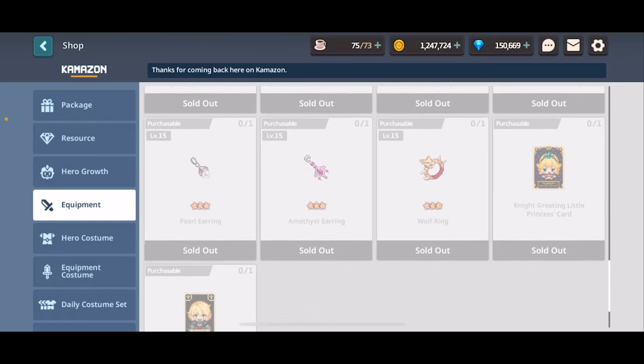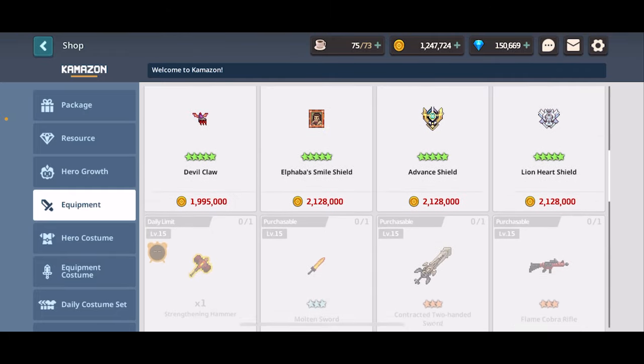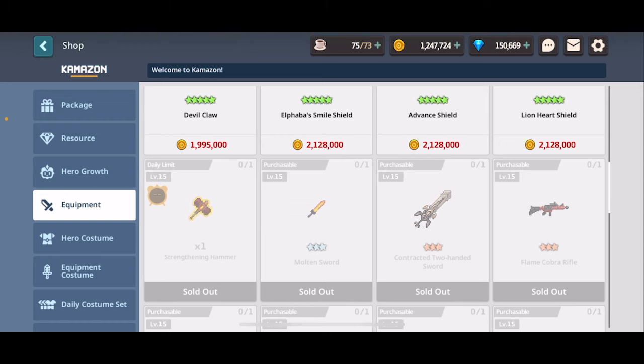The knight greeting little princess card and the knight accompanying princess card are both really good cards to have, so make sure to pick those up as well. Daily, you can get the strengthening hammer - it's perfectly fine, super cheap, and good to have.